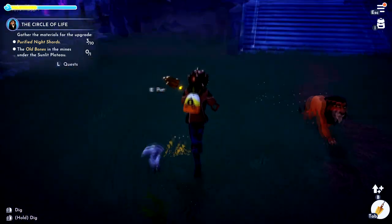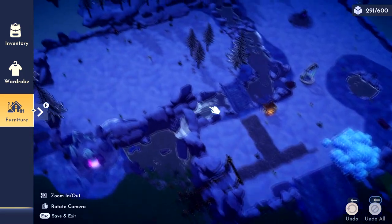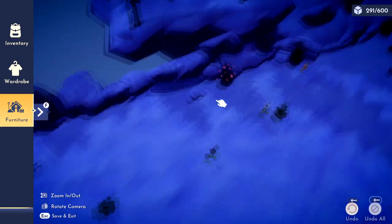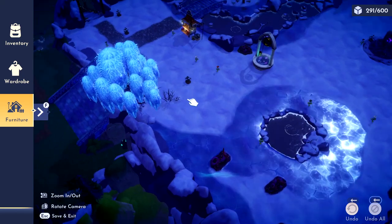A little trick: if you press F and go to building mode, you can zoom out and look around. I got rid of all my trees because it helps them spawn better, and now it's quite easy to find the spots. Here's a spot right there, and I think there's another one right here — yeah, right there.